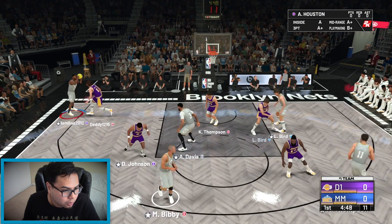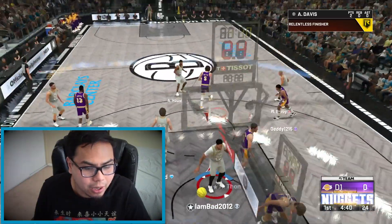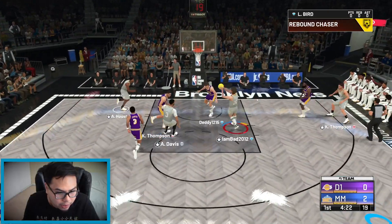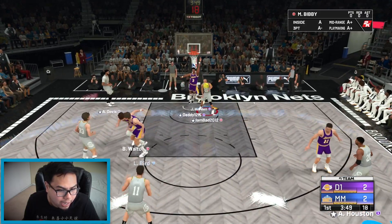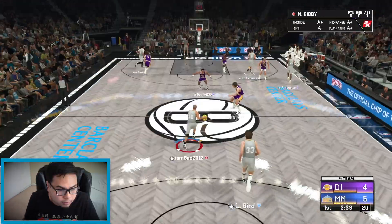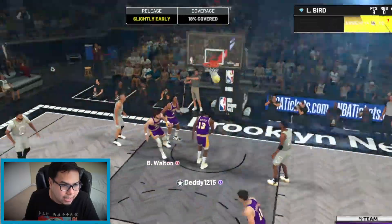Alan Houston takes him to the basket at the mismatch. AD dunking all over Larry Bird. Here goes Mike Bibby all the way to the basket, out to Clay Thompson who's wide open — Clay for three! Clay Thompson never disappoints me. Looks like we're playing a cheesier opponent who goes for backcourt steals every possession — I freaking hate that. But they're leaving people open so I'll take these open shots.